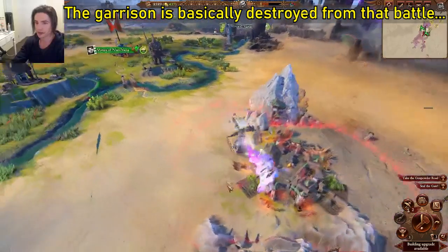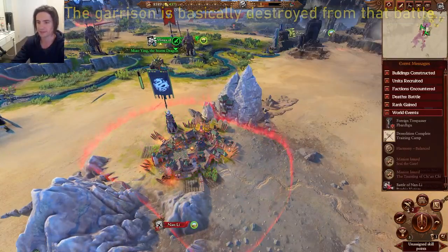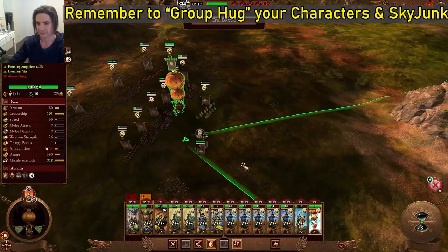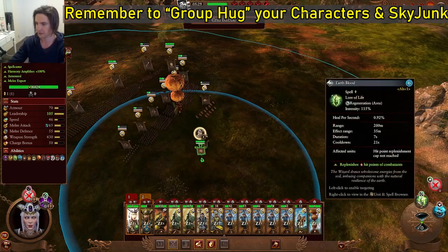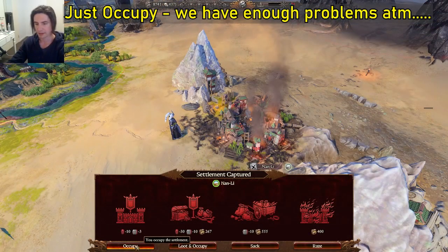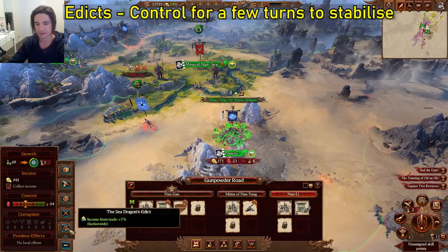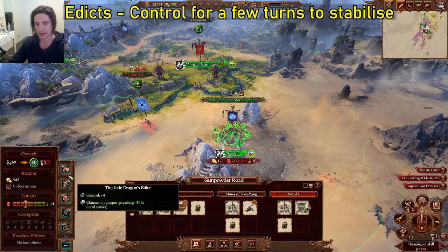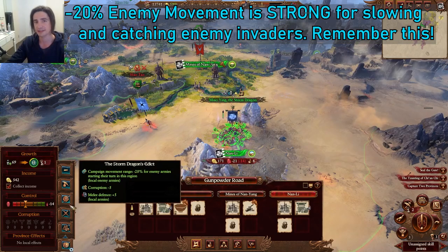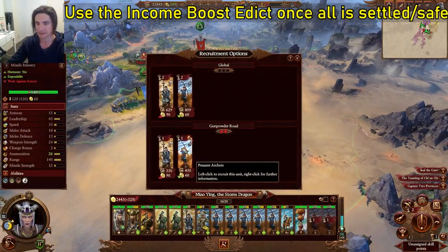Take the replenishment. Normally you can go straight into the province; this time we couldn't, but we can still get it the same turn. Make sure we group up and use Earthblood to heal ourselves back up — we should finish this battle stronger than before we even started. Occupy to avoid revolts because we're going to have enough fights. For edicts: start off with control, but 20% less campaign movement for trespassers is actually really useful — don't discount that. Hire a couple more peasant archers.